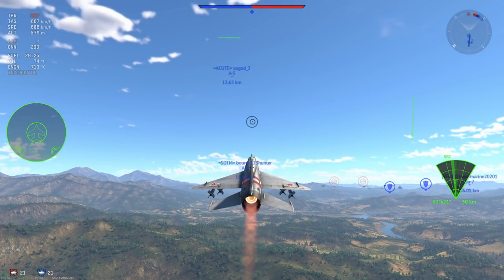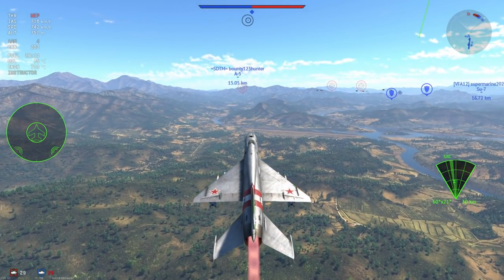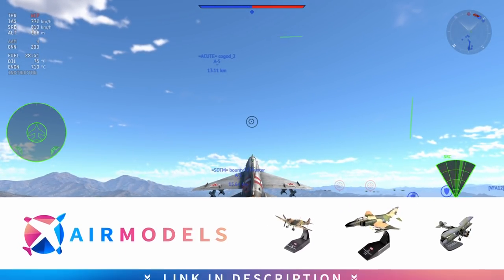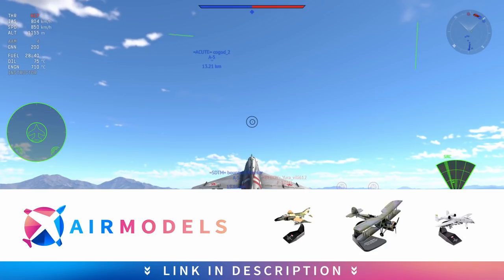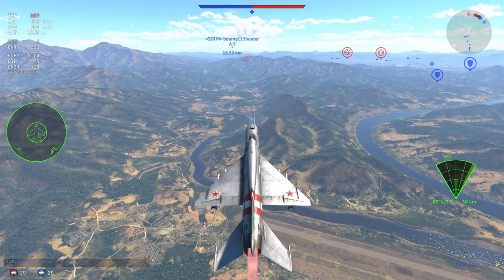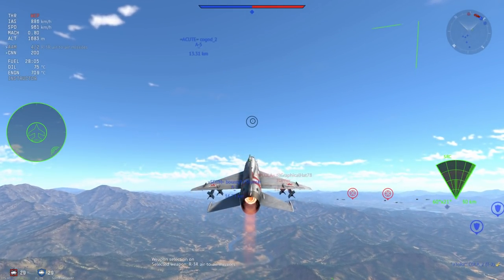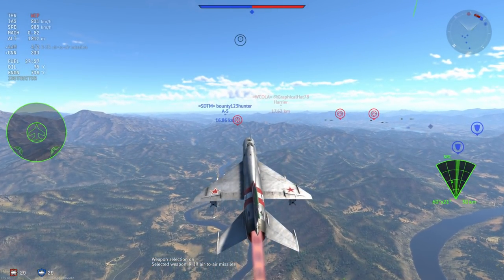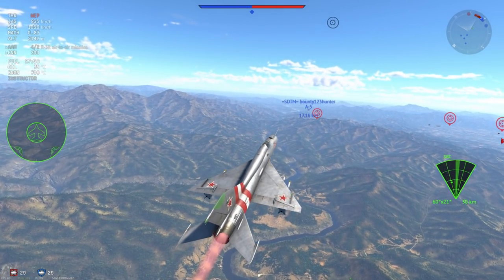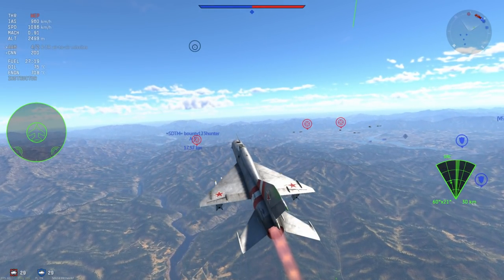With the MiG-21, we're going to be climbing because MiG-21s are interceptors, and we're going to be intercepting some attackers — there are plenty of them in these matches. Around 9.7 you're going to be finding a lot of Harriers and a lot of F-105s. The first Harriers to talk about are the AV-8, AV-8C, and the Harrier GR-3. These three are the ones with AIM-9Gs and they all have countermeasures.